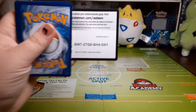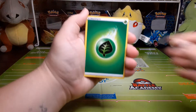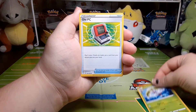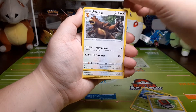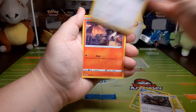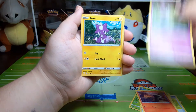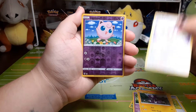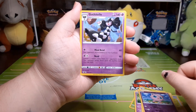Here's that code card. We have grass energy, Steenee, Old PC, Ursaring, Centiskorch, Larvesta, Morpeko, Toxel, Skiddo, reverse holo Jigglypuff, and the rare is Gothitelle.